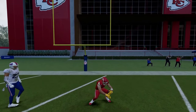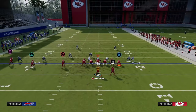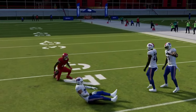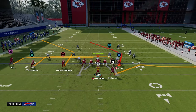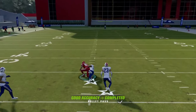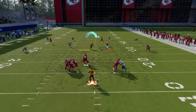This setup isn't really designed to attack zone coverage. If you randomly get a zone look, try to get the ball to the drag over the middle as a safe check down — drags are super safe. The post is a decent post route and the user will often run to it, so use your check down. Understand that you want to be getting to your check down here because this is not a well-equipped play to attack zone coverage — it's really more for man coverage.